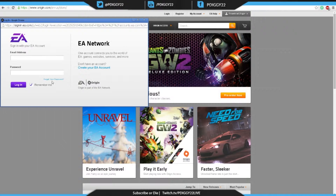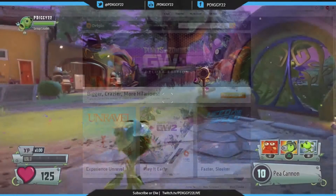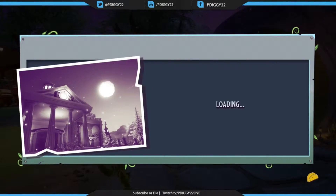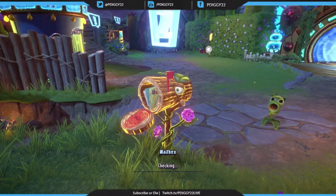So what you're going to want to do is go to Origin.com, log in, and link your PlayStation, Xbox, or PC account to the account that you used. So the username that you used for the first Plants vs. Zombies — make sure they're both linked to whatever profile you're using.